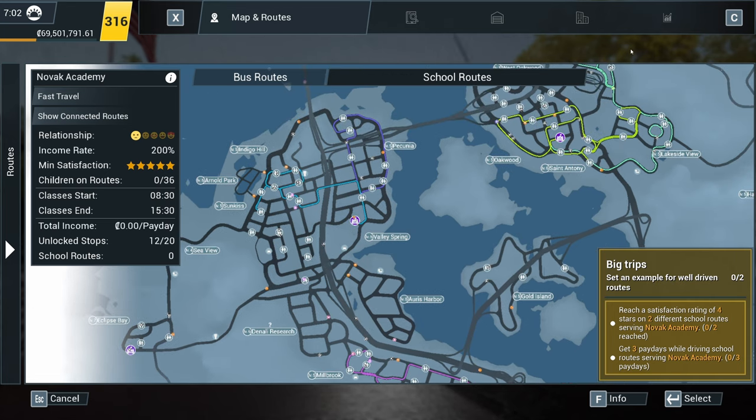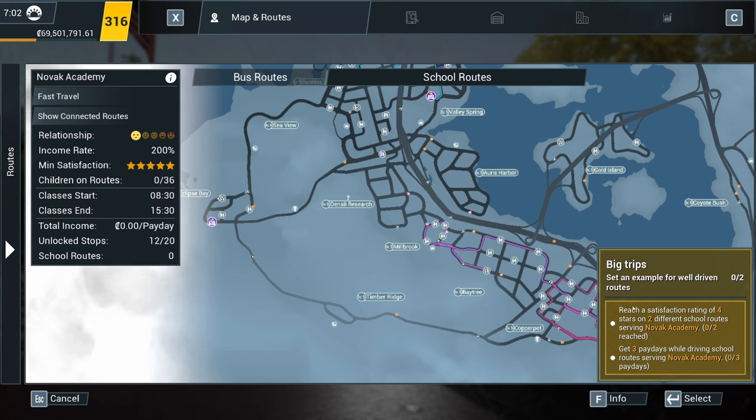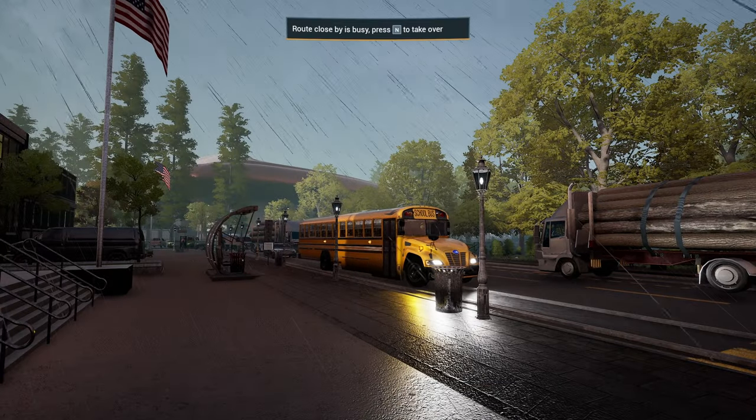So there's going to be people from all over the place — hopefully not every single bus stop. We need to reach a satisfaction rating of four stars on two different school routes serving Novak Academy, and we need to get three paydays while driving routes serving Novak Academy. We can probably get the three paydays on one of the routes. So yeah, next time we're going to be having a look at that — set an example for well driven routes. Yeah, I'm sure we can do that.